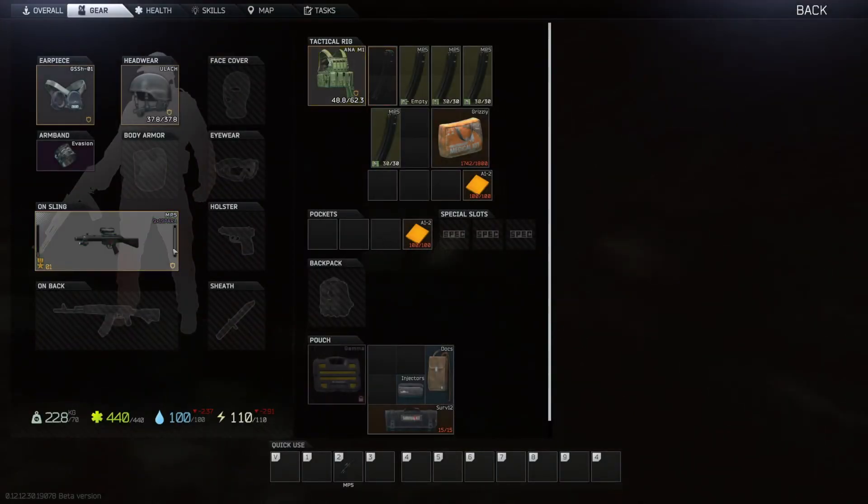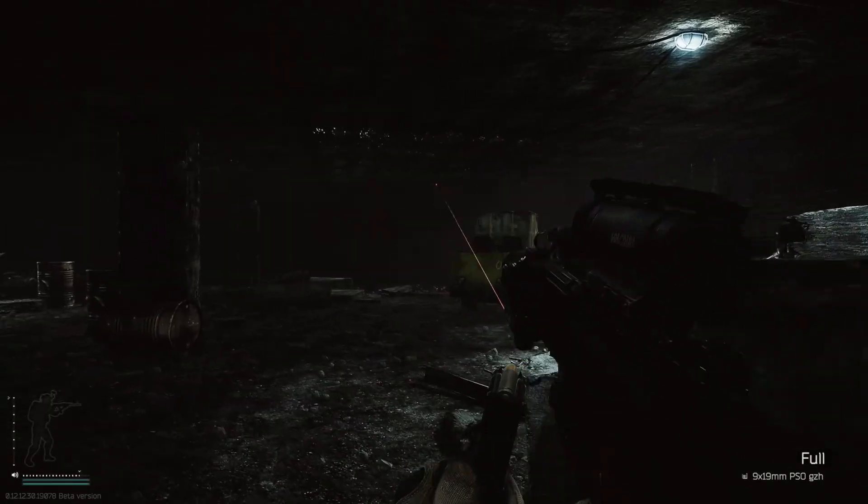When you enter a raid, make sure that your gun has a magazine in it and make sure that your gun can fire the caliber in that magazine. Also, make sure to check your fire rate.